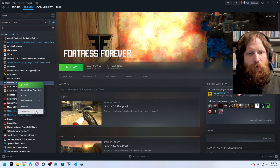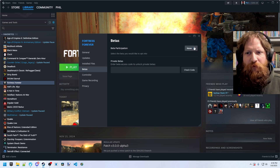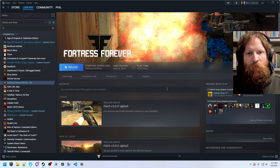First, we're going to cover how to install this beta. You right-click your game, go to Properties, and select the 2013 port. This is the port of Fortress Forever to the 2013 Source SDK. That's all you've got to do — your game will update.